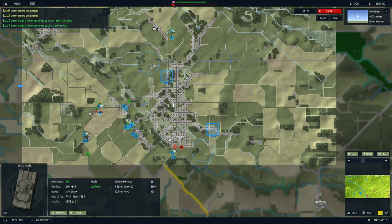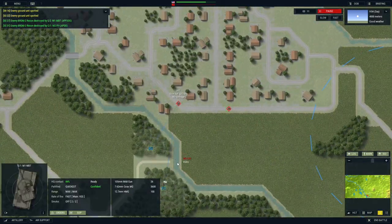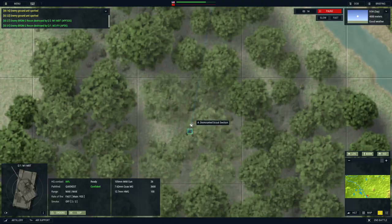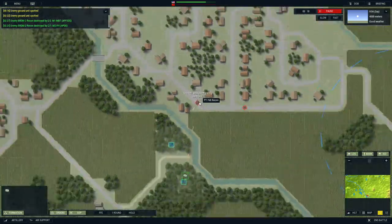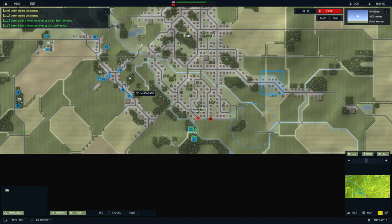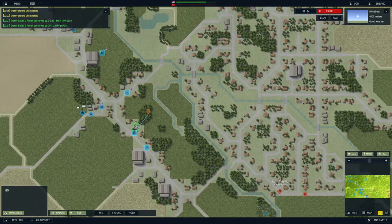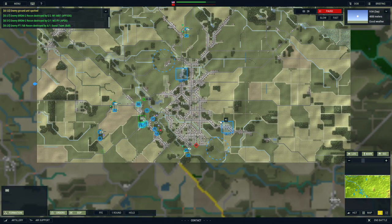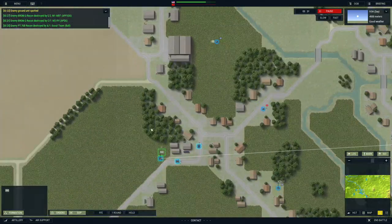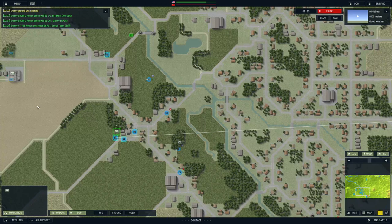We're actually in a dynamic campaign right now. We're coming in, we're trying to take this city called Fintel. We've got my scout infantry here which have decided to engage a couple of mechanized BMPs, and the BMPs are confused and can't really see where they're being engaged from. We're going to push up, unload our infantry, and then advance to contact with these M1 main battle tanks.